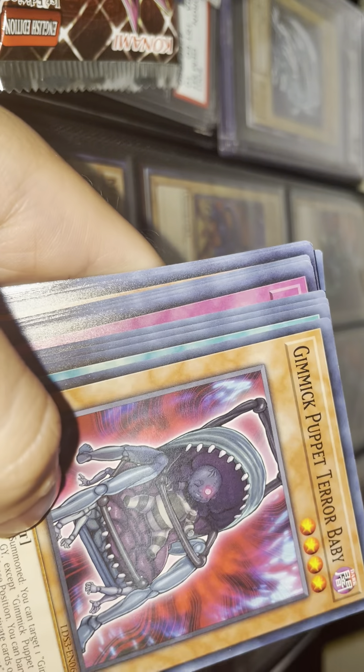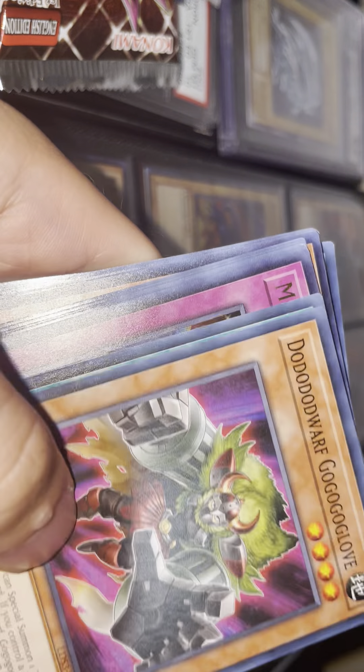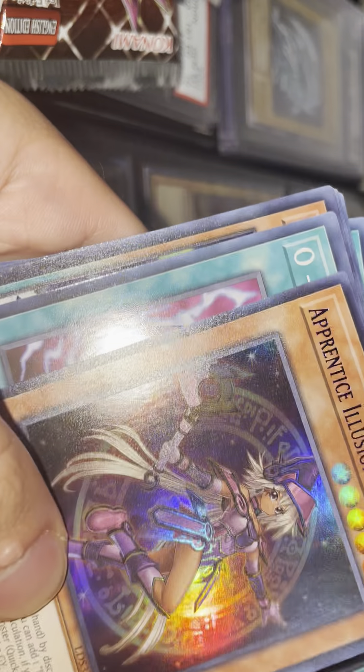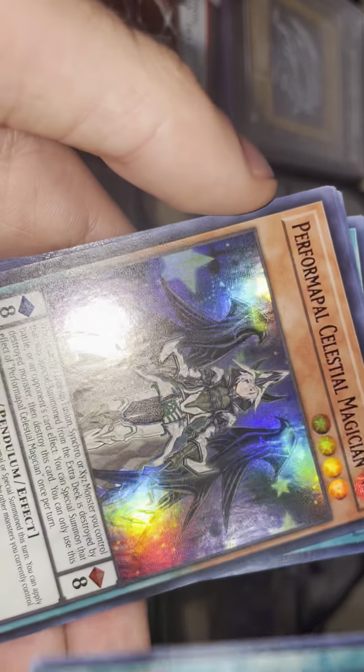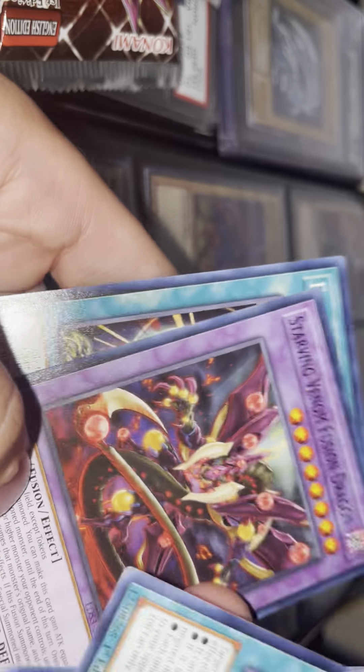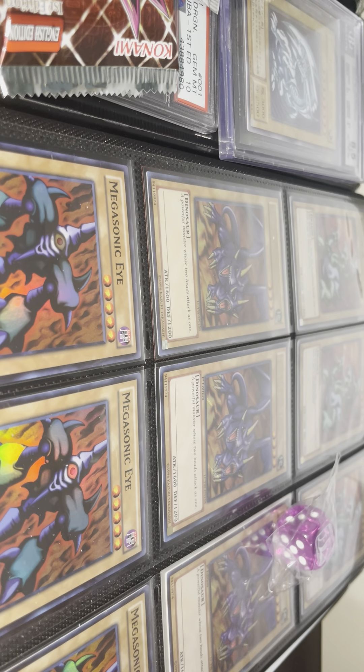Hit the like button for support if you haven't already. Magician's Combination — beautiful card, beautiful artwork. Princess Illusion Magician, very nice. Performapal Celestial Magician, Starving Venom Fusion Dragon, nice. Favorite Hero, nice — got some nice cards in here. That's pack two of box three. We're on to the fourth box.